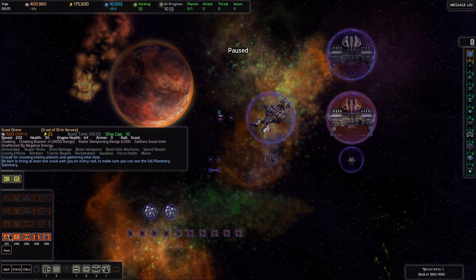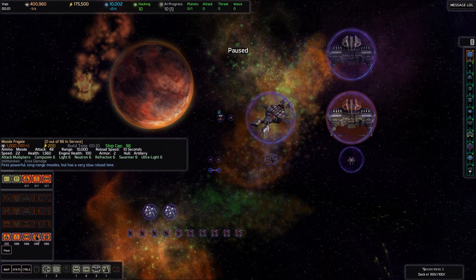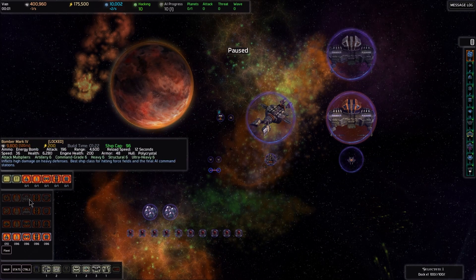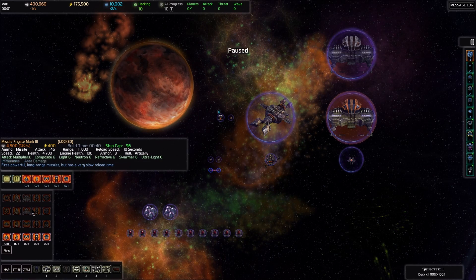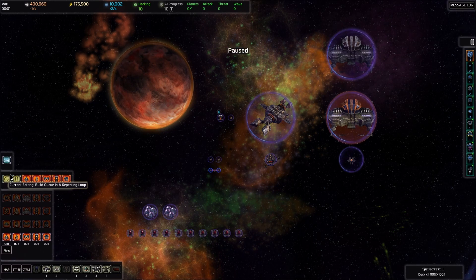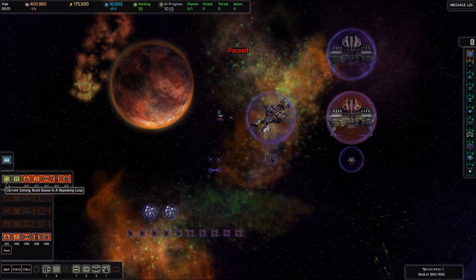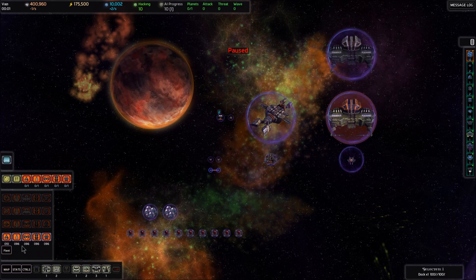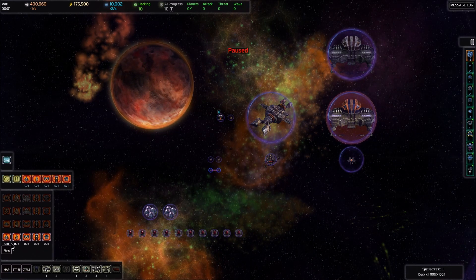Let's queue up all of these ships by pressing each of them once — they appear in the queue as we click on them. It says zero of one because there's only one to build. I want them to repeat, so I'm going to click this arrow once to turn it into the circular arrow. You can toggle between those two options by clicking it. This means it'll continually pump out ships until we hit the ship cap — 96 for these four ship types and 10 for the scouts.